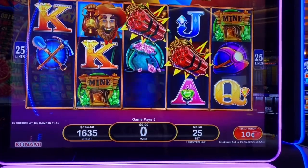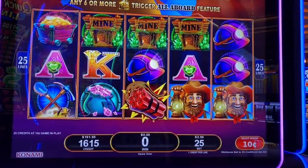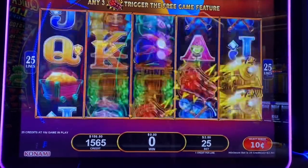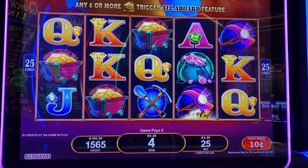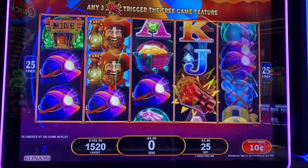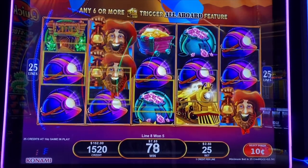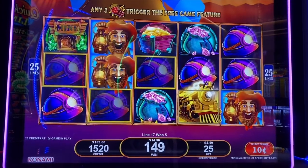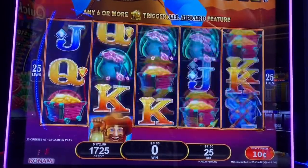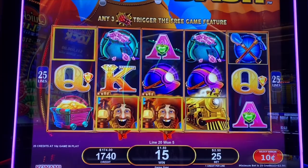Let's get something good - come on dynamite, right in the center. I need three of those. Yes, guys, I'm celebrating my birthday and the machines have been good to me. I'm very pleased. Look at that - 23 bucks! I want to get that All Aboard. Come on, we can do it.